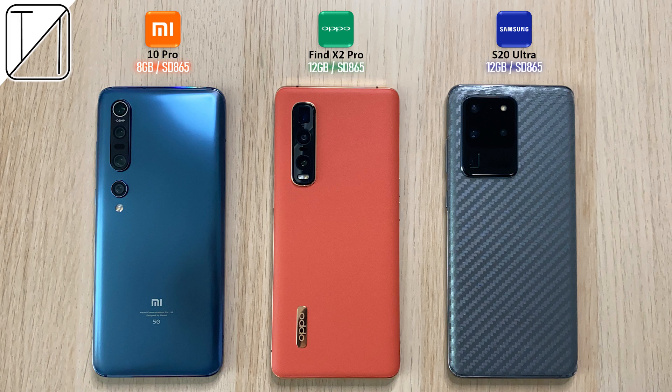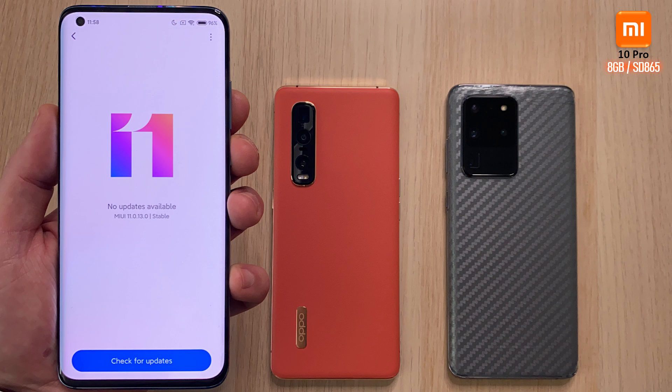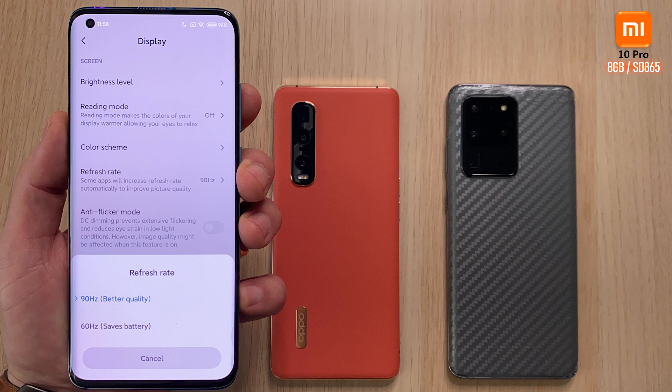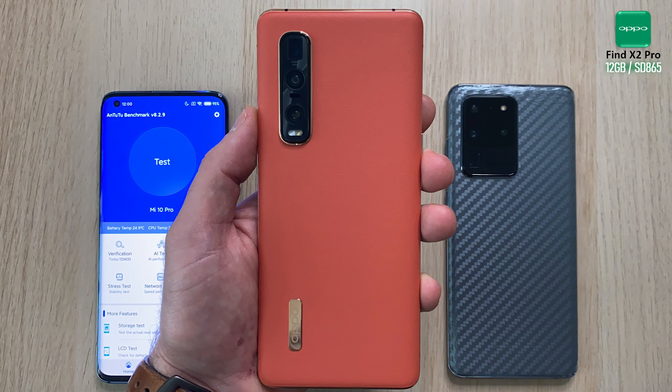What's up guys, you're back with TechNik and today we have another Antutu benchmark round between the Xiaomi Mi 10 Pro, Oppo Find X2 Pro and Samsung Galaxy S20 Ultra, all rocking Snapdragon 865 processing chips. The Xiaomi has the lowest amount of RAM with 8 gigs. We also have the latest updates and drivers available for the Snapdragon. We have a 90Hz panel and we're going to be running Game Booster in order to boost our Antutu.